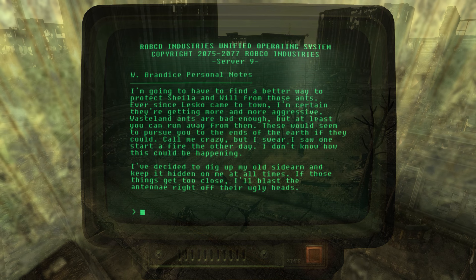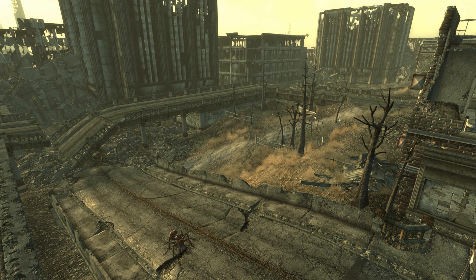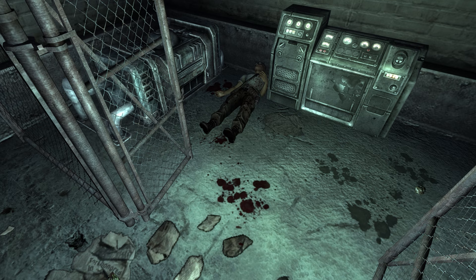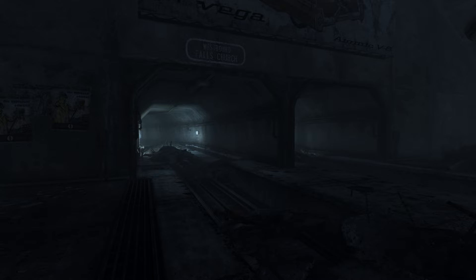Over the next two months, things only got worse in Grey Ditch as the fire ants increased in number and began to overwhelm the community. On June 17th, the Brandeis family was cut off from the Wilkes family, with fire ants having taken over the streets. After having managed to cross the continent in the post-apocalypse, the Brandeis family didn't survive this. The body of William Brandeis can be found in the depths of Marigold Station, while the remains of Sheila and Will are nowhere to be found.